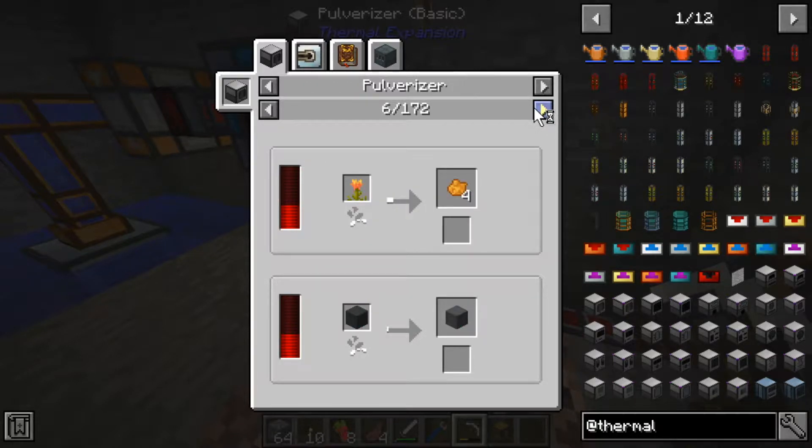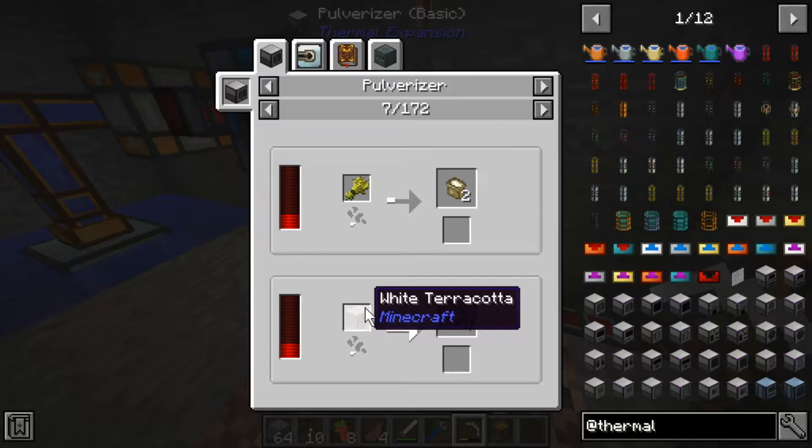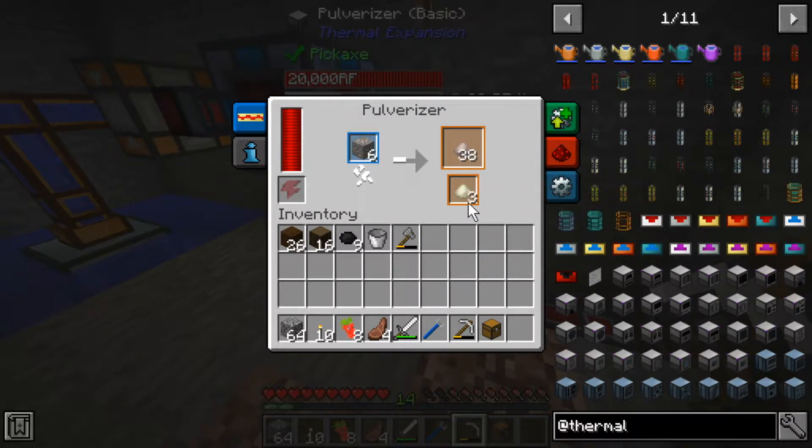You can get flour by putting wheat in, use terracotta and get clay — that might actually come in handy because we might be able to find a biome with a lot of terracotta and get clay since we'll need that later. For a diamond pickaxe you're only going to get one diamond back, not three. For iron you'll get all your iron back and I think it's about a 20% chance of nickel, but I could be mistaken.